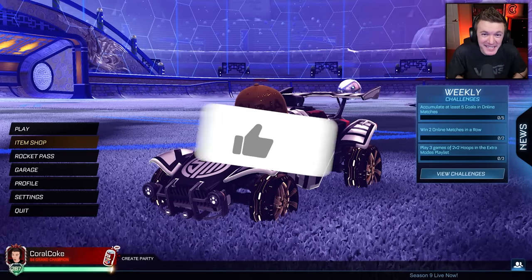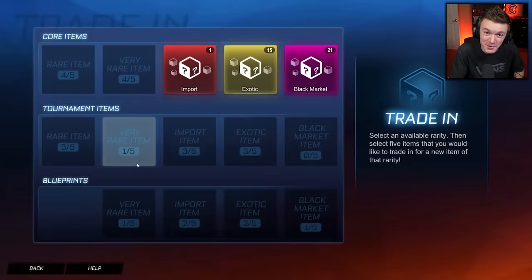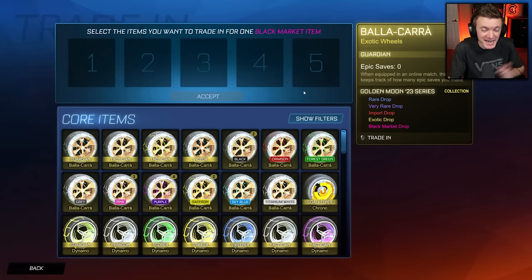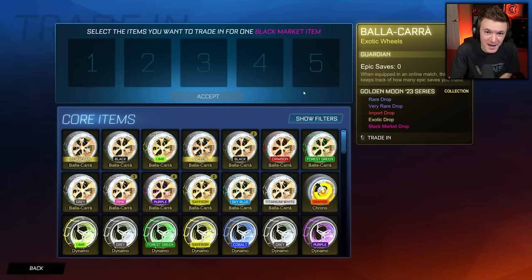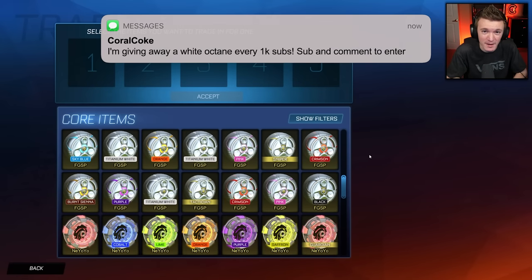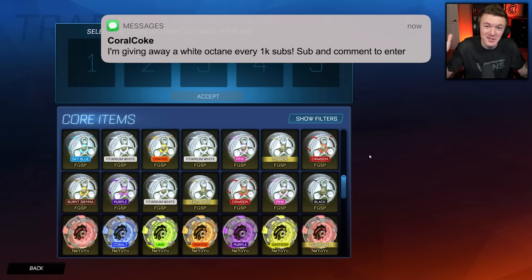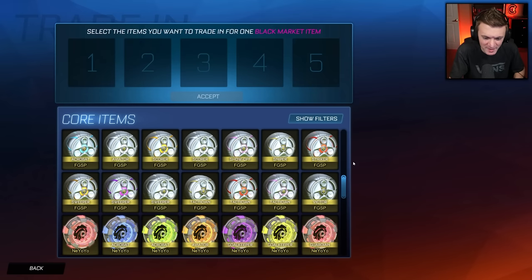Hello everyone, welcome back to another video. Today we're doing another Rocket League trade-up video. This time we have over 100 Golden Series exotics to try and trade up to a Titanium White mainframe for the very first time in Coral Coke history. And speaking of Titanium White items, every thousand subs on this channel, we give away a Titanium White Octane to one of you. All you have to do to enter is subscribe to the channel and comment something down below.